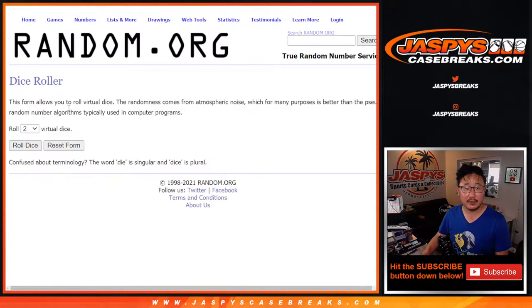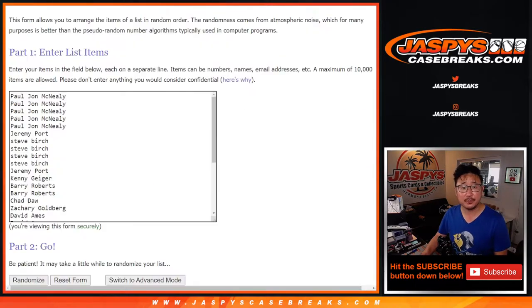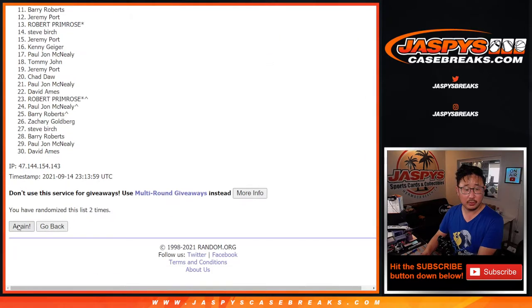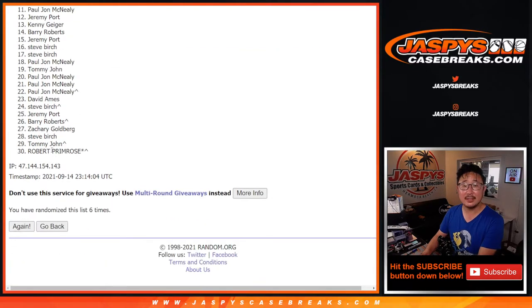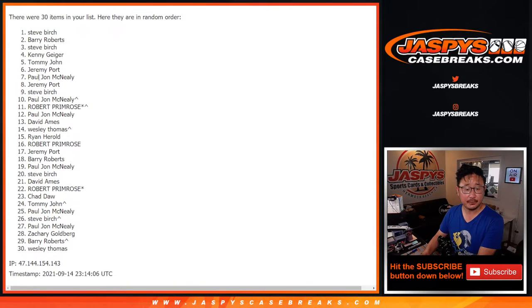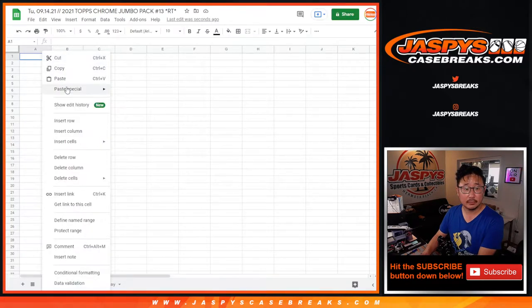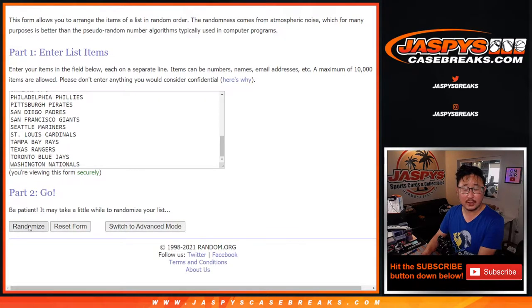Now let's do the break itself. The second dice roll is going to be four and a three, seven times. After seven rolls, four and a three, seven times for the teams.